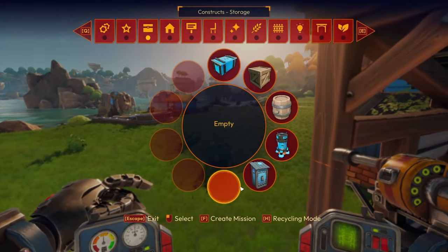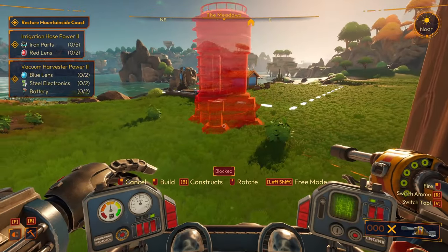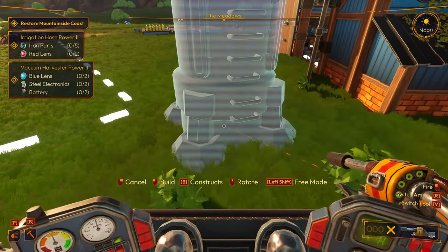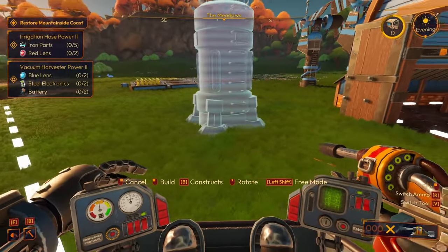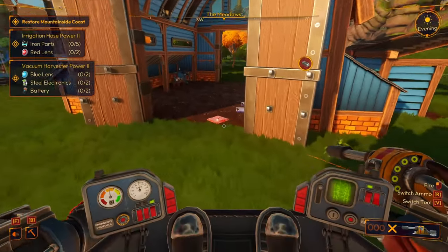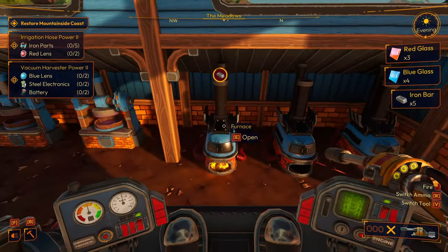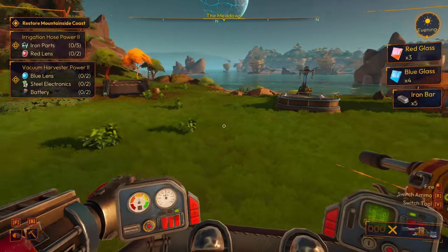Eventually we're gonna have to move up and build this thing — it's actually quite large. You can't put it wherever you want — I guess you can. Anyway, we'll figure that out later. Right now we have all this stuff that's still cooking. So now I think we have the red lens.